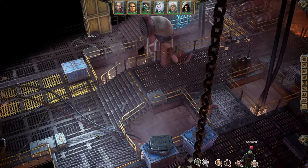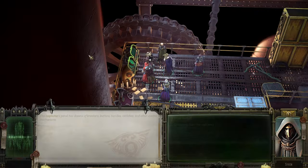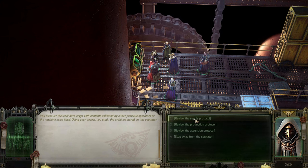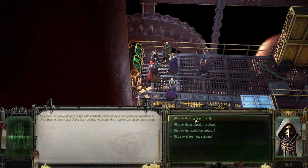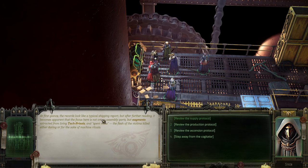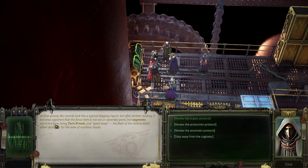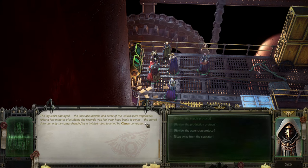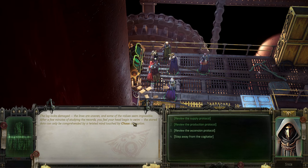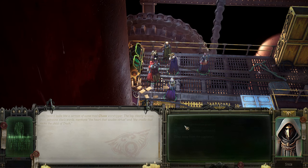I'm already looking forward to that four-legged tech priest they have foreshadowed. Viewing the lock - we discover a local data cache with contents collected by previous operators. Reviewing the supply protocol, at first glance it looks like a typical ship report, but it becomes apparent the focus here was on assembly parts - augments extracted from living tech priests. The second lock, the production lock, was damaged; the stored data can only be comprehended with a twisted mind of chaos corruption.